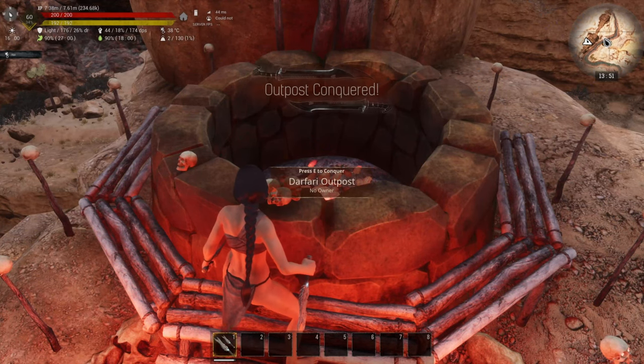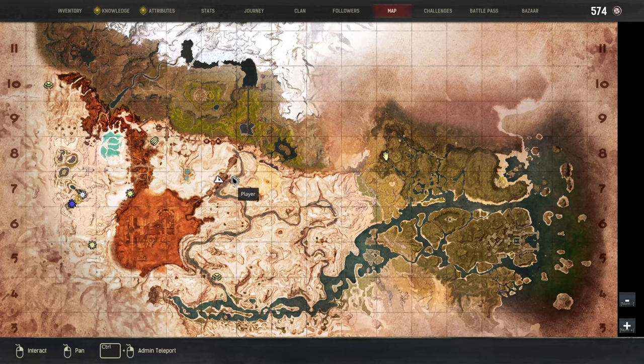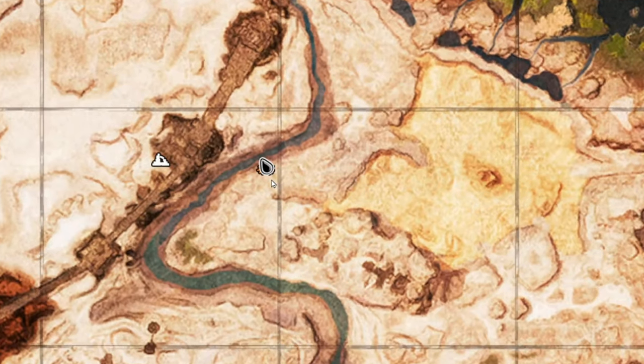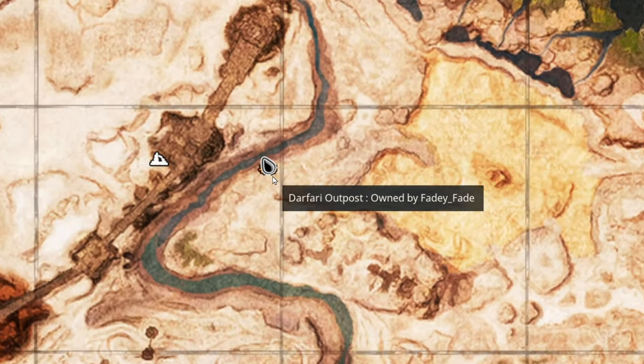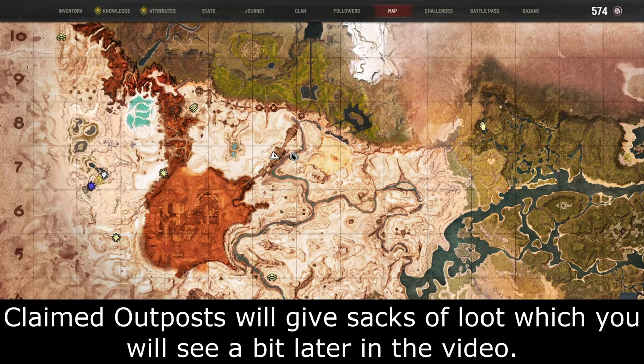We have now defeated this Defari outpost — press E to conquer. Outpost conquered! And now on the map we should see: Defari outpost owned by Fadey Fade. There we go — that's how that works. And of course another player on the server can come in and take that off me.